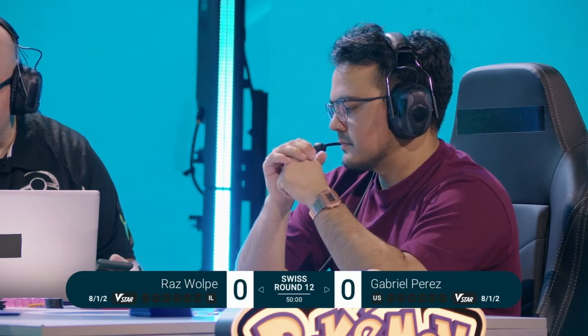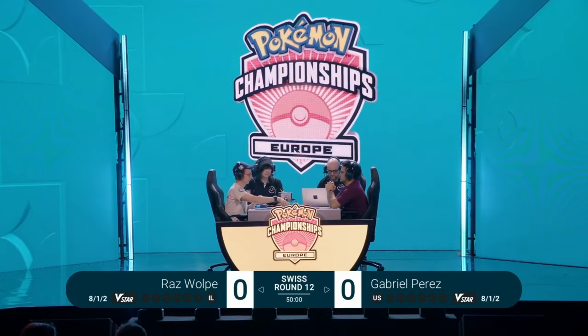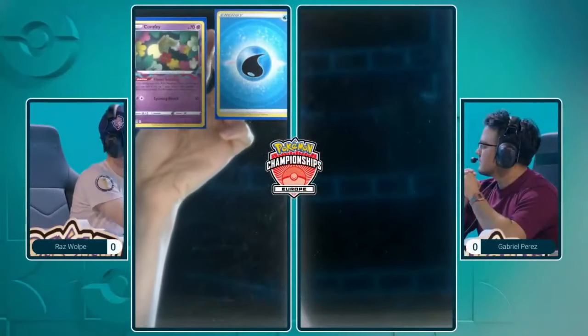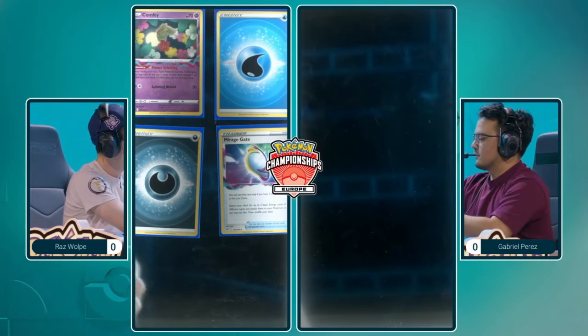As you mentioned, he's using the Raikou V and has access to things like Forest Seal Stone, of course. But then he's using different attackers depending on the matchup — stuff like the Iron Hands EX, being able to take additional prizes, and Hooper EX as well, which is something we don't always see in these kinds of things.